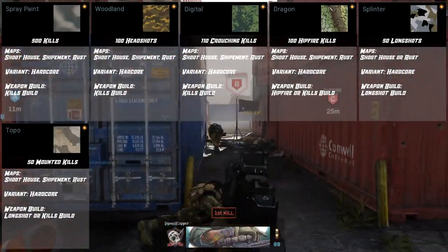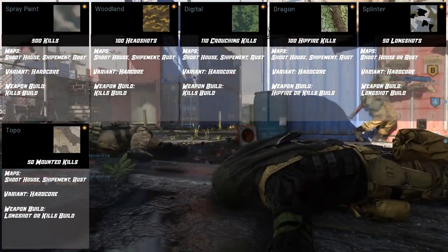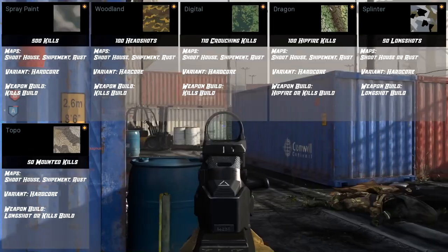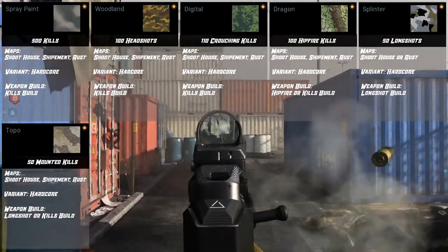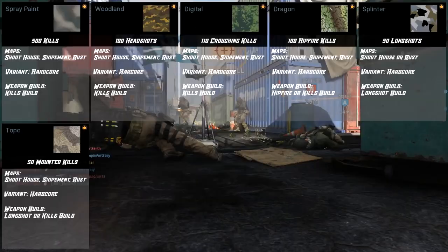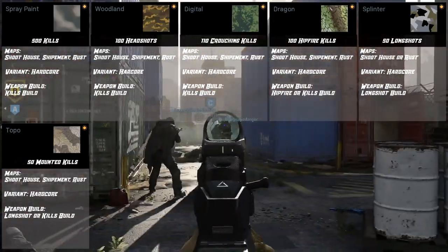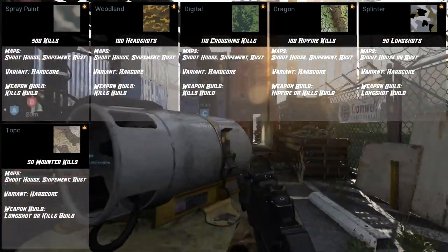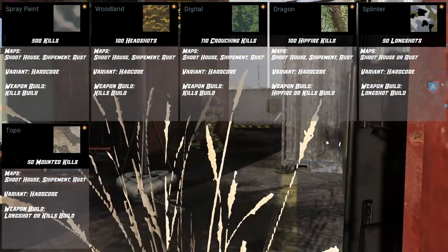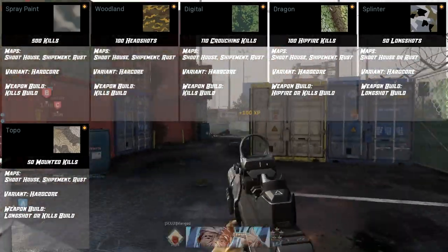For Topography, you need 50 mounted kills. I would usually wait for this camo category to be unlocked before going for my longshot kills, because you can get your longshot kills and mounted kills at the same time. Play Shoot House using that same exact play style with the longshot build. Shipment is also an extremely easy map to get mounted kills — you just mount on anything as soon as you spawn and you'll see tons of people. Rust is kind of like Shoot House — not as small as Shipment, but there are good spots to mount and pick up a lot of kills. Play hardcore, and use the longshot build if you're going for Splinter at the same time, or just the kills build on Shipment or Rust.